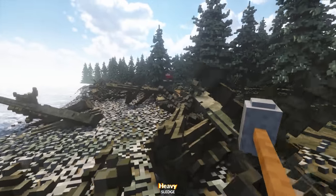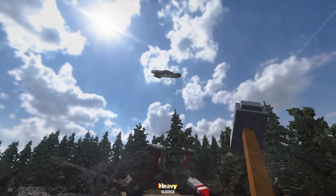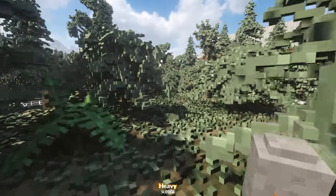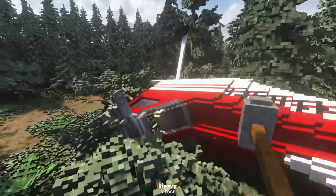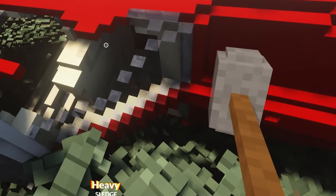So welcome back to Teardown. We're checking out some more mods and some new maps as always, starting off with this plane crash map right in the cabin in the woods. Where's the plane? Oh, here it is. Do we have any survivors? Hello?